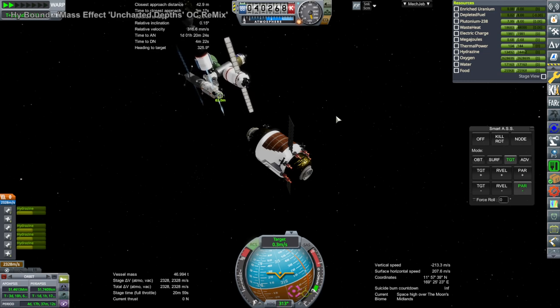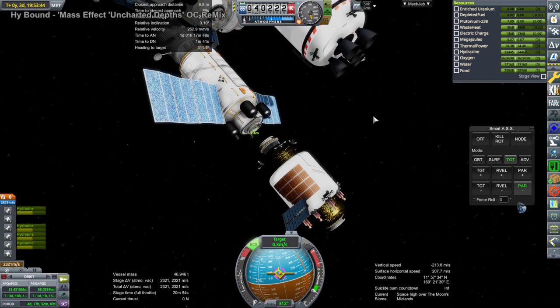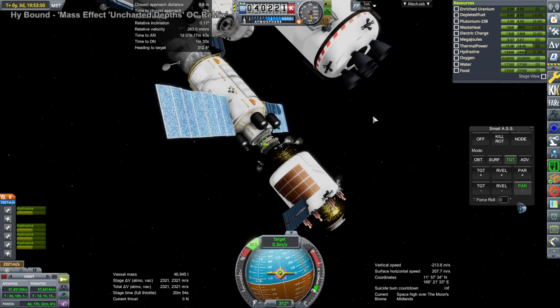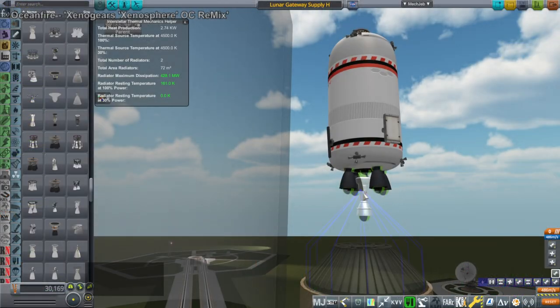Keeping them running has been a trick, especially since they often have to run with small nuclear reactors. Despite the fact that I can literally make whatever part I need, I haven't come up with a good solution for that yet. Here the supply vessel is docking, so Lunar Gateway is happy.